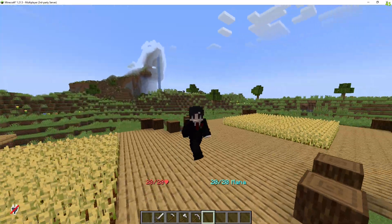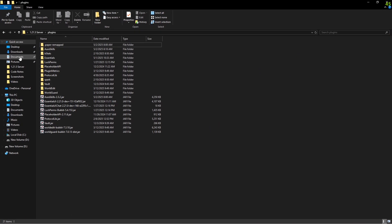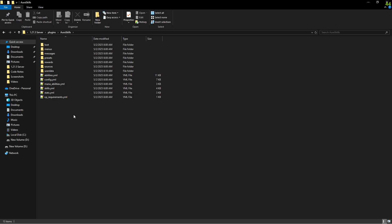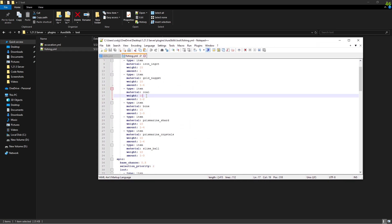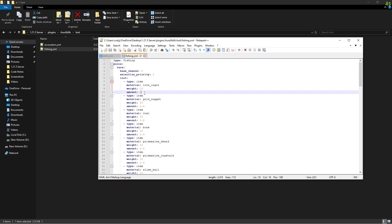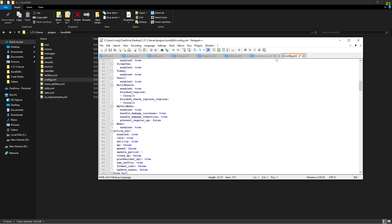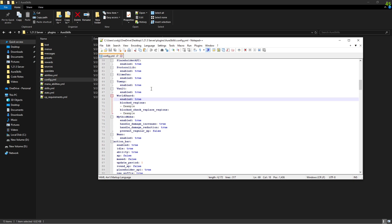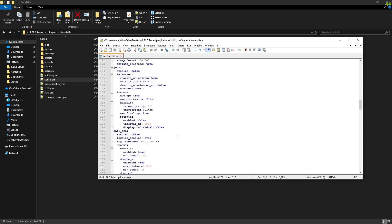Now we're going to do some configuration. Let's go back to that folder — remember it's in your plugins folder — and click on AuraSkills. This is where you can edit everything. So this is loot for excavation and fishing. The weight is like the percentage chance of getting it, and the amount is how many you're going to get. This represents either one or two. In the config YAML, you can say we are using WorldGuard with this plugin — all these options are set to true already — so that you can have other plugins work with this plugin.